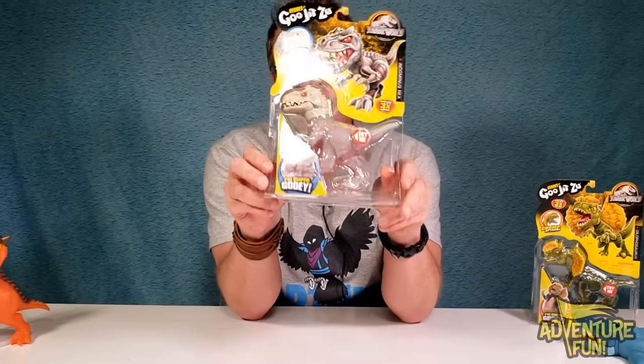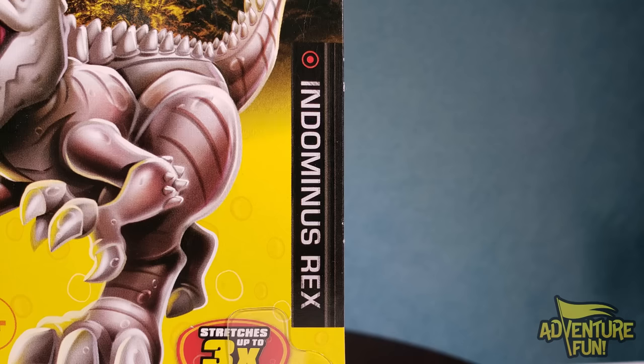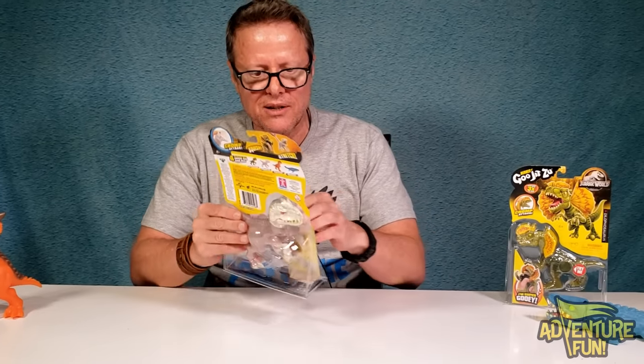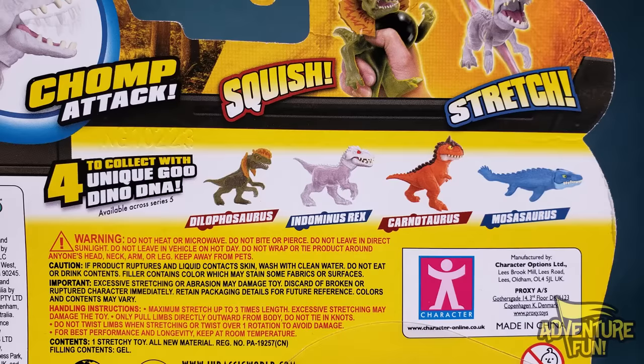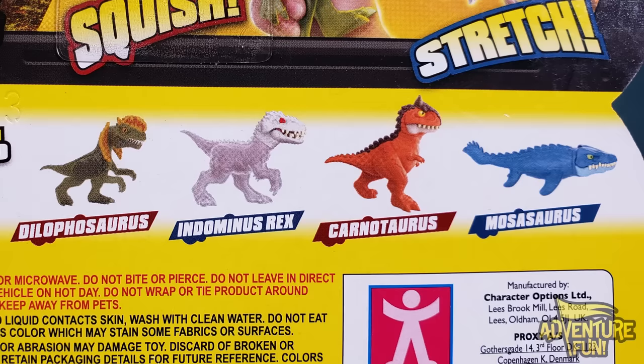First up, let's take a look at Indominus Rex. You can see it says 'Heroes of Gujitsu Jurassic World — Indominus Rex' with the new labeling. She's got the chomp attack and stretches up three times the size. Her white head just looks like she's not actually a dinosaur — either albino or a walking talking skull of bones. On the back it says chomp attack, squish and stretch, four to collect with unique goo dino DNA. Should we be messing with their DNA? You just get a whole Jurassic Park of a problem.